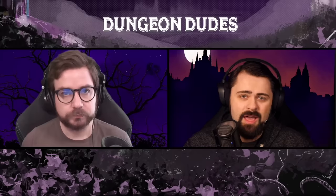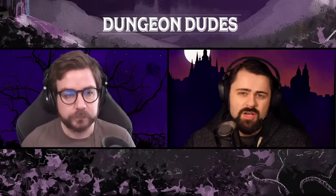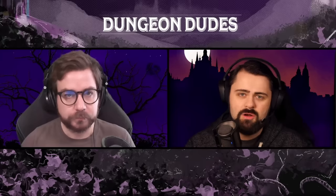This is part two of our subclass tier rankings for the Rogue in Dungeons & Dragons 5th Edition. In this video, we're going to be looking at the four subclasses published for Rogues in Xanathar's Guide to Everything: the Inquisitive, the Mastermind, the Scout, and the Swashbuckler. Part one of this video covered the Assassin, the Arcane Trickster, and the Thief, so make sure you go check that out in the links below.